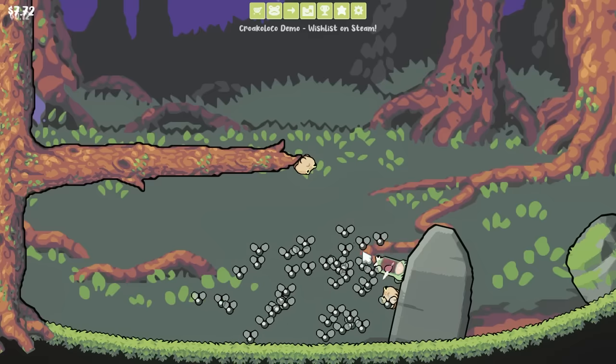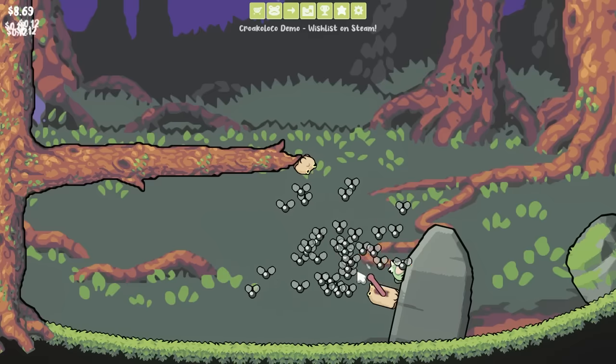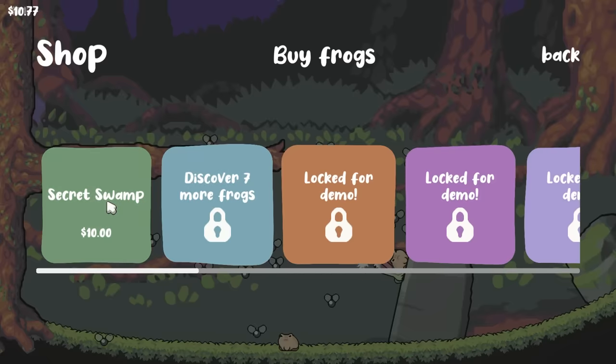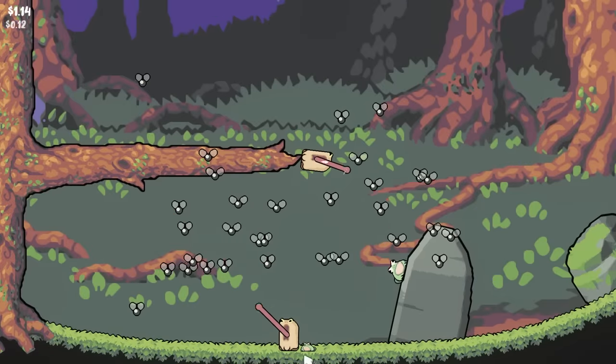Because of our three frogs and newfound income, we don't have to sell any frogs to earn the $10 we need to get another frog. Suddenly I'm feeling very rich. I don't know how many frogs we can fit in here, but we're just gonna keep forcing them in. We start selling the weakest link after a while.